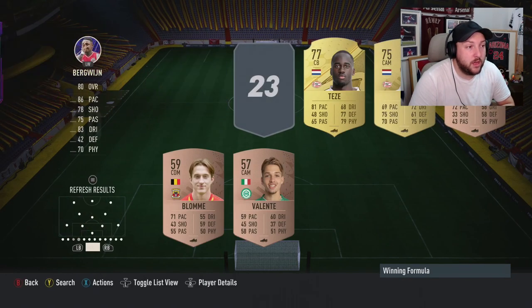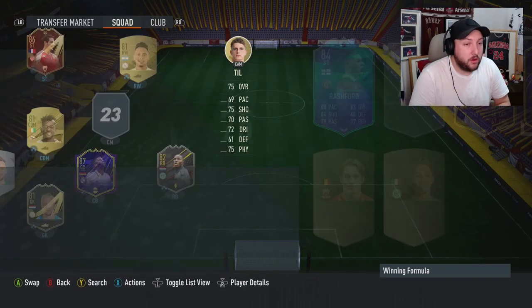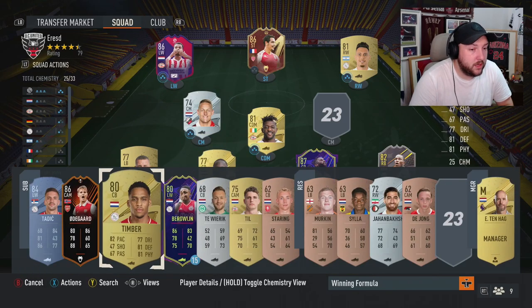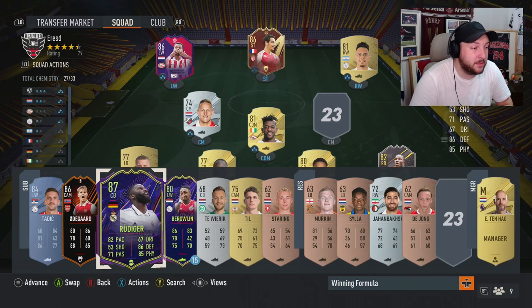Going into Eredivisie here, we've got ourselves a Timber, a Berge on loan, this guy, and a Till. So we're going to swap these over. Counting through the squad — one, two, three, four, five, six, seven, eight — we've got nine Eredivisie players. That's perfect, we've got more than enough.